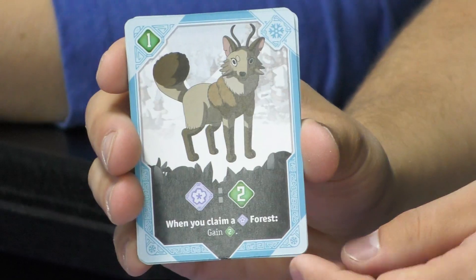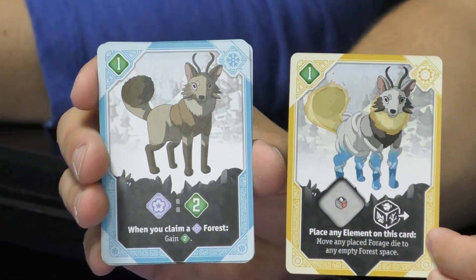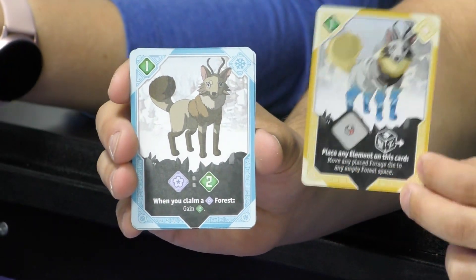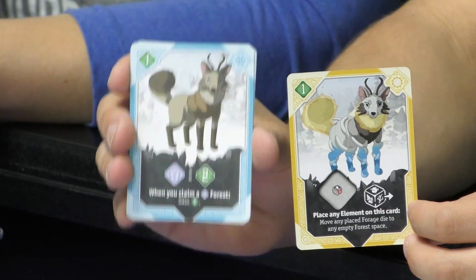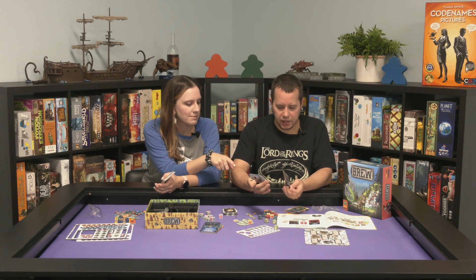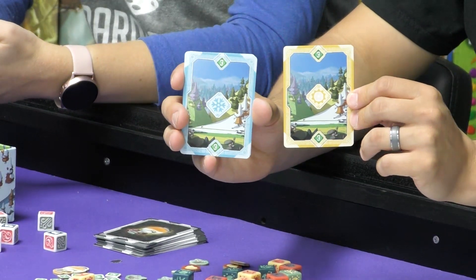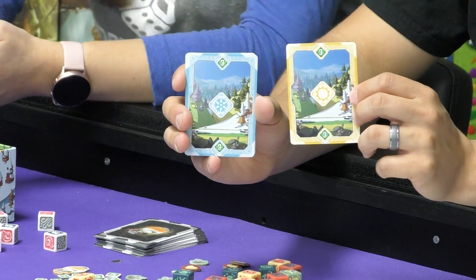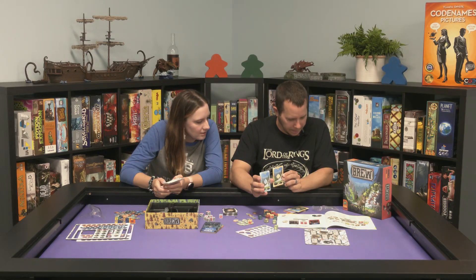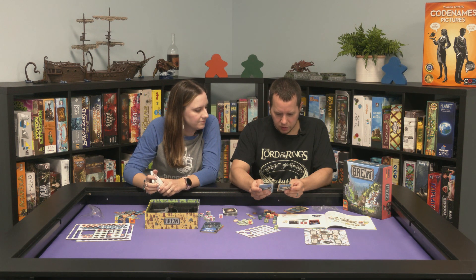The promo card they had previously was just a totally different character. Here's summer and here's winter. The color on the outside indicates what season it is, and on the back it's got a sun and a snowflake. It appears to be the same creature across cards but dressed differently for each season.